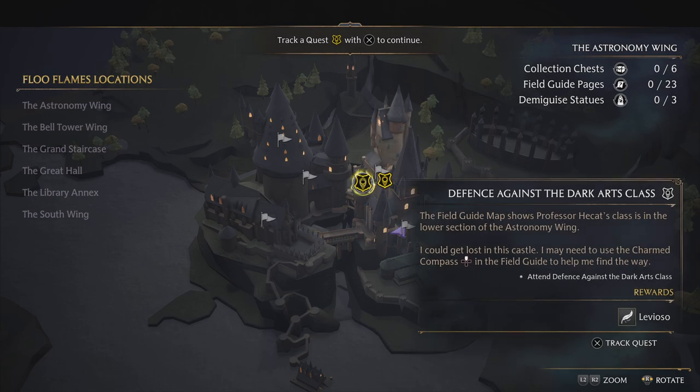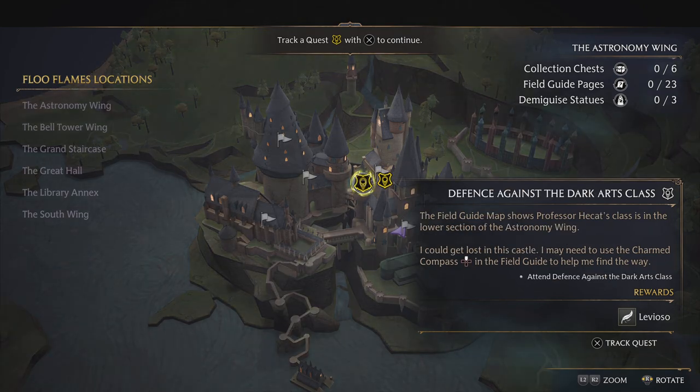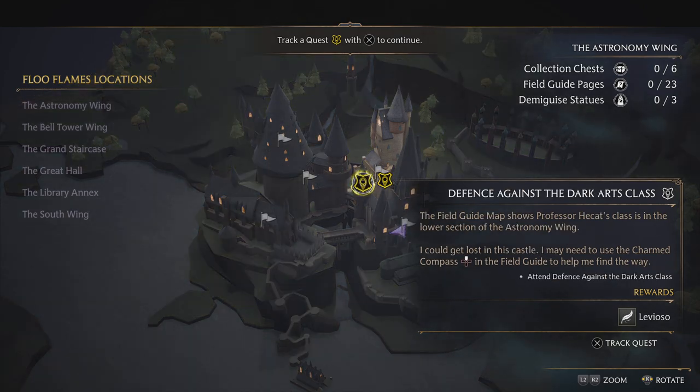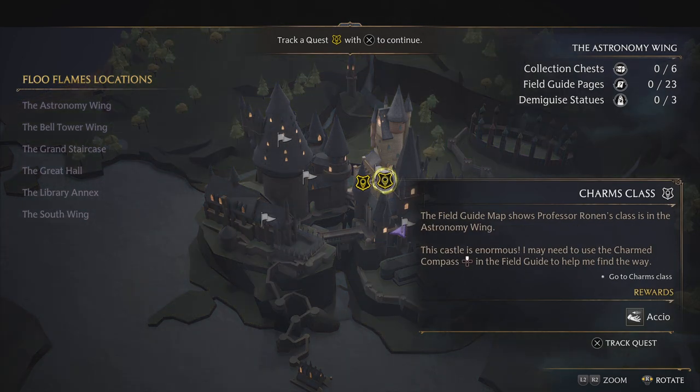New spells can be earned by completing professors' assignments or as quest rewards. That's cool. So these are to go to the classes — we can go to either one. Rewards: Accio and Levioso. Nice. Track a quest with X. Which one should I do first? I'm going to leave Defence Against the Dark Arts last, saving the best to last. So, charms class.